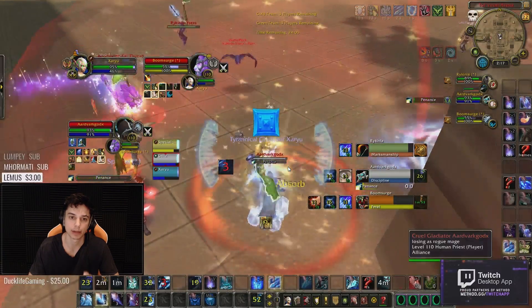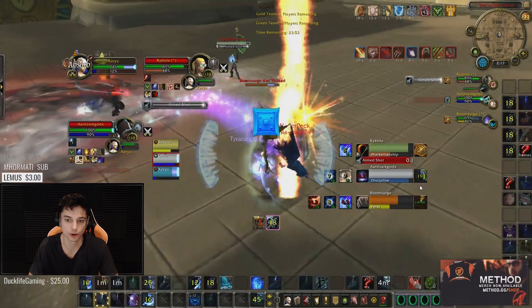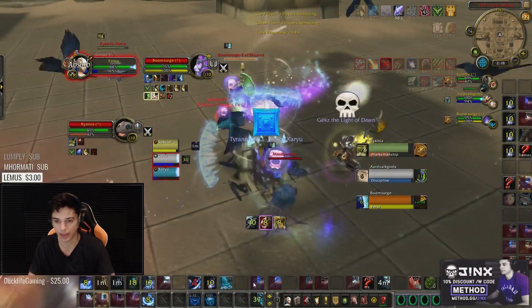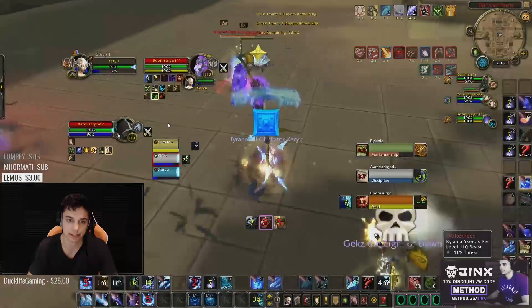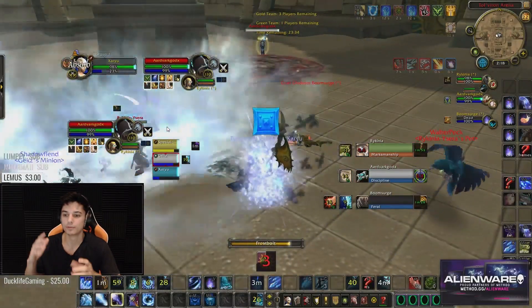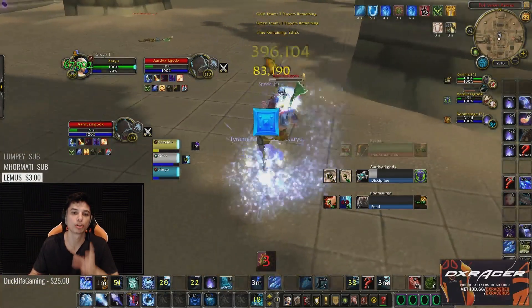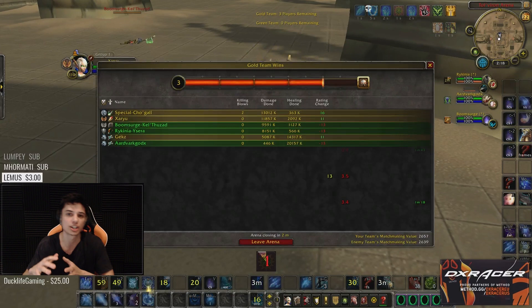Similar setup to last game — the feral has no trinket, the priest has no Human Trinket. If we get an Ebonbolt chain onto the priest with some cross CC on the hunter, the feral druid can go down — and this time I have Icy Veins too. Picture perfect: full sheep onto the hunter, full Blind onto the priest, full fear onto the feral. Since the feral isn't in bear form he has no Wall — can't use Wall in fear. We Kidney Shot the feral druid, pop Icy Veins, cast Ebonbolt, and down goes the kitty. Nice solid strategy — didn't even have to Ice Block that game. If we play it correctly we win; if we play with mismatched timing and mistakes like that first game, we lose.